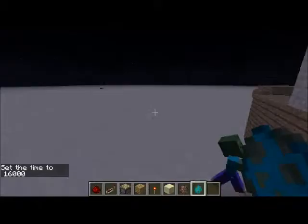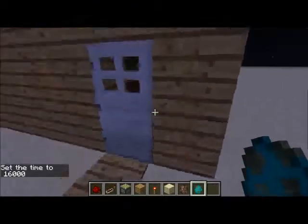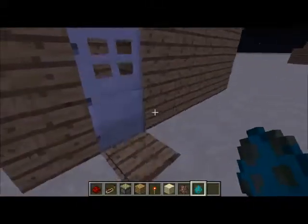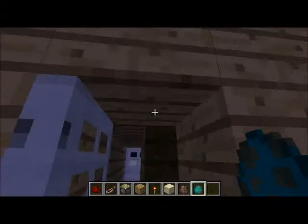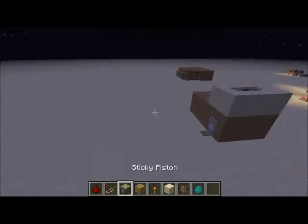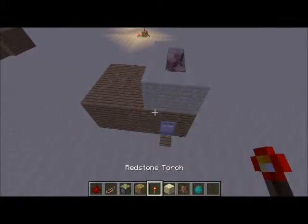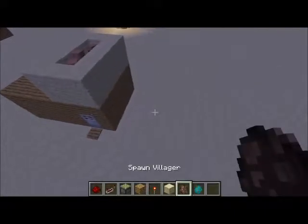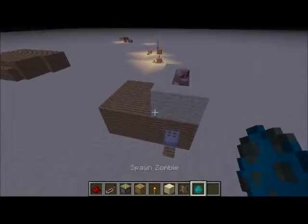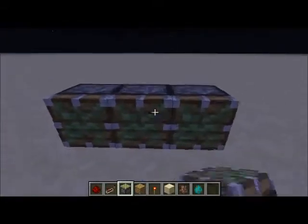Okay, for right now I'm gonna set it to peaceful. As you can see this will continuously chomp — these open up and that's attracting them inside. What you're gonna need for this is: redstone, redstone repeaters, sticky pistons, any kind of block (I like to use oak wood planks), redstone torches, sandstone, villagers, and zombies. I'm just gonna use it to test.